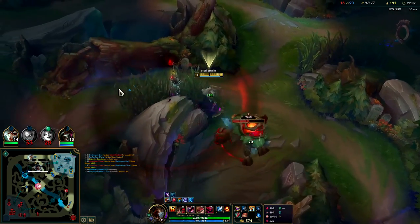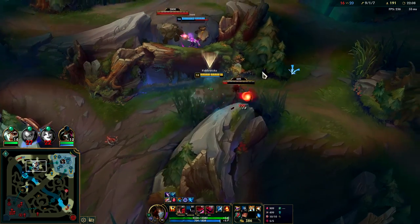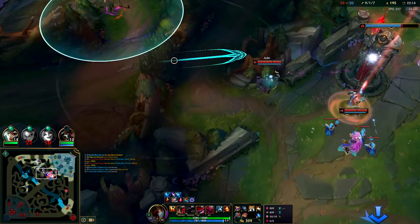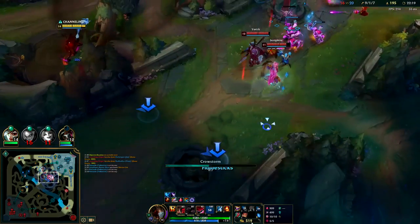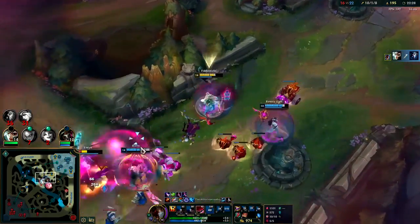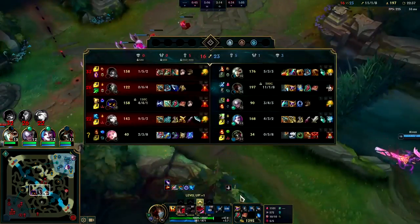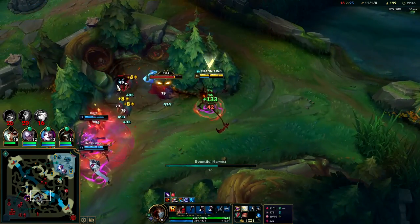Looks like Ash was coming into my jungle. I'll go ahead and R — Rocket Belt, E, Q, W. I got the Ash, which is the most important thing. Ignite on the Yorick — there goes his self-healing. Very nice. Ash dying was pivotal — she's the carry, she's got nine kills. She has to die first.